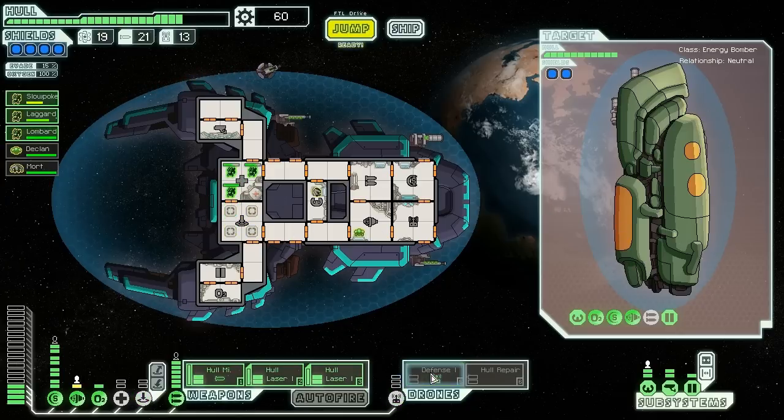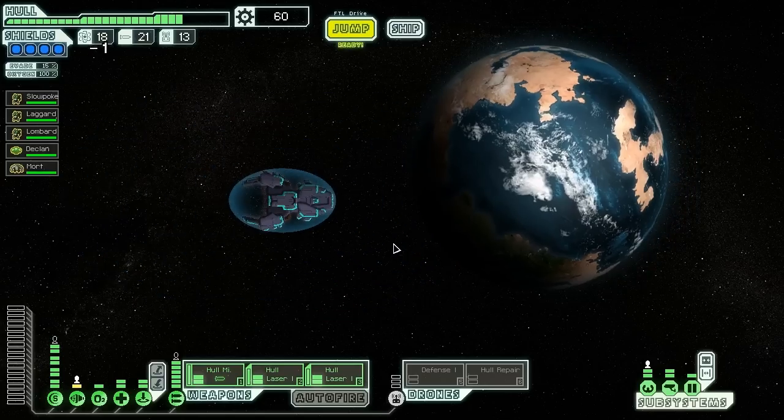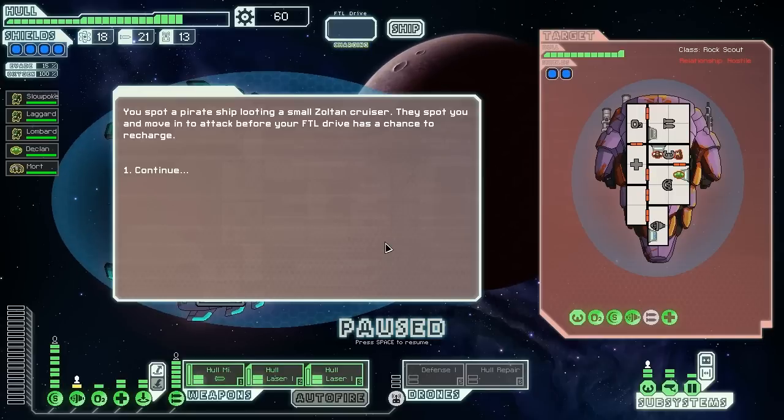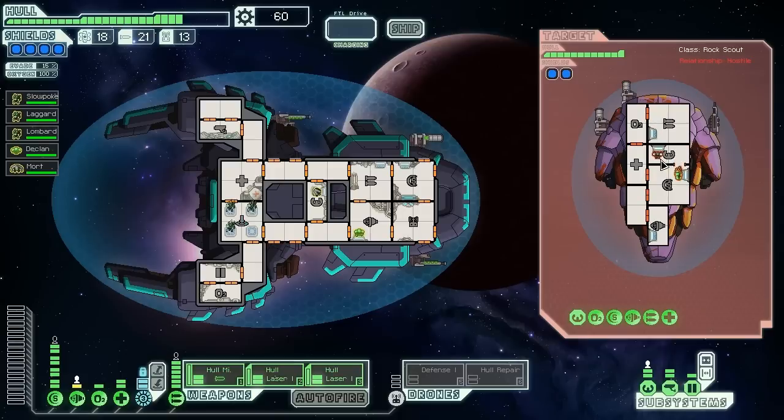I'd say that was fairly effective. We take a bit of damage, but that's fine — we do have the hull repair drone if we need it. I'd like to get some more drone parts if we can get them for free. We spot a pirate ship looting a small Zoltan cruiser. They spot us and move to attack before our FTL drive has a chance to recharge, which isn't surprising given that our FTL drive takes about six years to recharge.